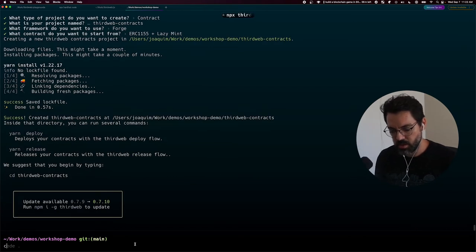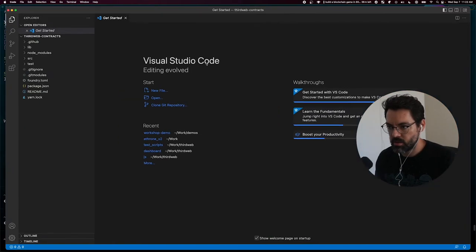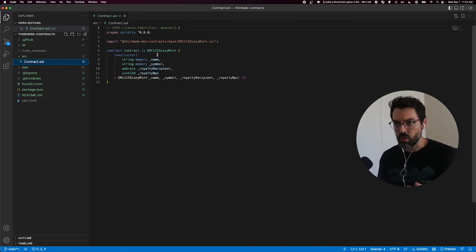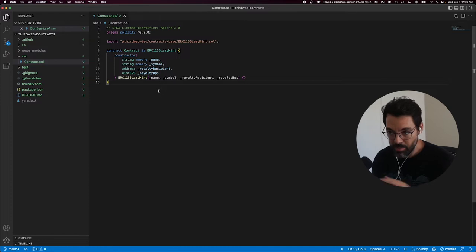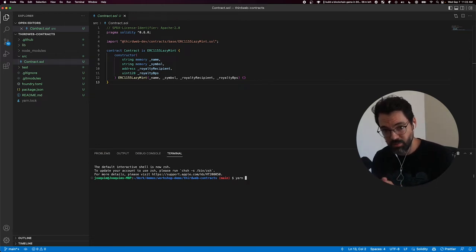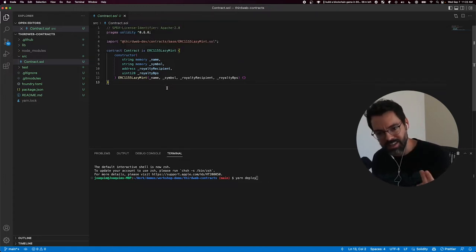This creates my project. Now I have an empty Forge project with my contract here, which extends the base I chose in the CLI. I'm ready to go — this is all ready to build and deploy. If I wanted to deploy this right away, I can run yarn deploy and this will deploy it to the blockchain. But we actually want to customize it a little bit to get the game behavior that I want.